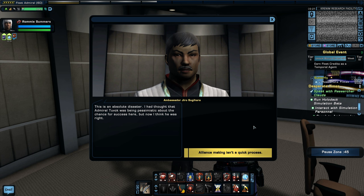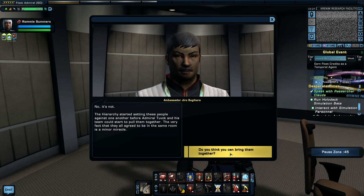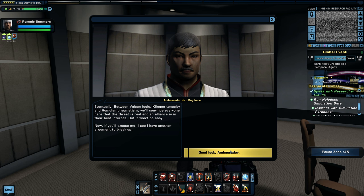This is an absolute disaster. I had thought Admiral Tuvok was being pessimistic about the chance for success here, but now I think he was right. Alliance making isn't a quick process. The hierarchy started setting these people against one another before Admiral Tuvok and his team could start to pull them together. The very fact that they all agreed to be in the same room is a minor miracle. Do you think you can bring them together? Eventually — between Vulcan logic, Klingon tenacity, and Romulan pragmatism, we'll convince everyone that the threat is real and an alliance is in their best interest. But it won't be easy.